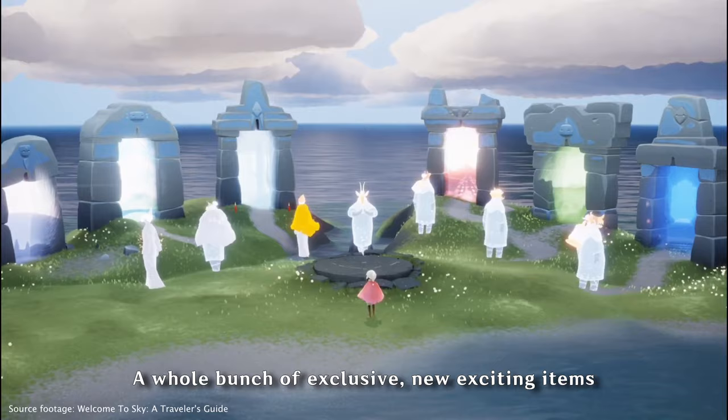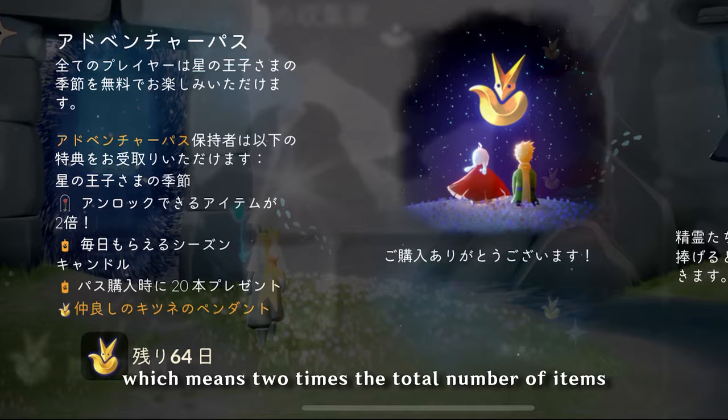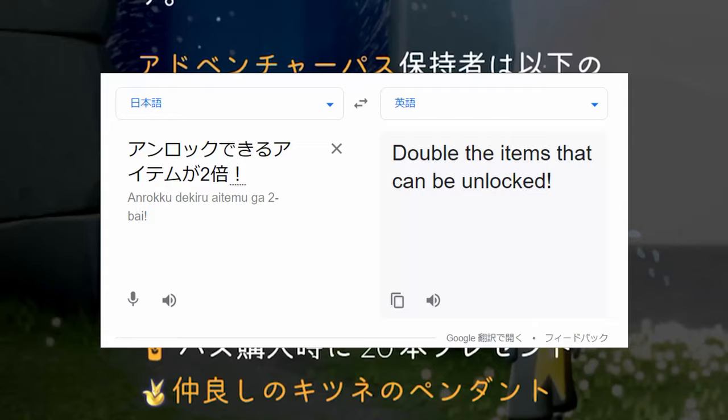A whole bunch of exclusive new exciting items and outfits to adorn your sky kid with. Buying the adventure pass for that season grants you an additional line of items per spirit, which means two times the total number of items you will be getting.